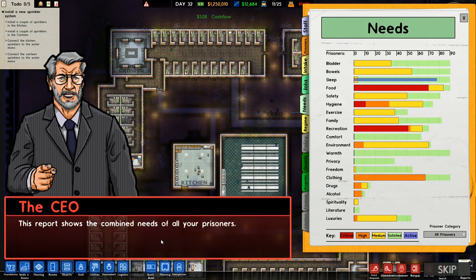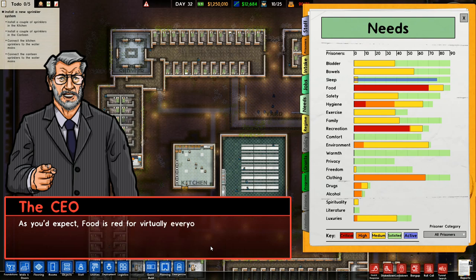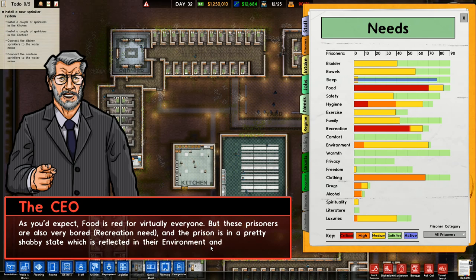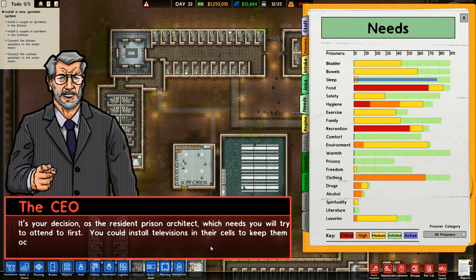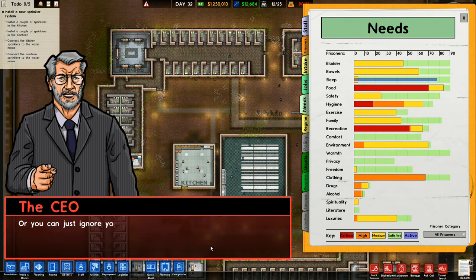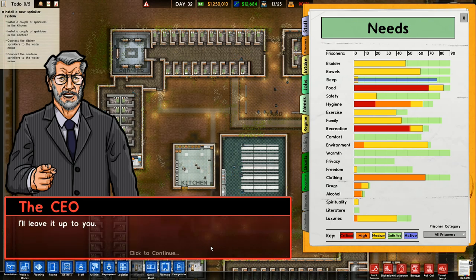Oh, here we go. New stuff. This report shows the combined needs of all your prisoners. Red means a lot of prisoners are angry about this particular need not being met. As you'd expect, food is red for virtually everyone, but these prisoners are also very bored - recreation is needed. And the prison is in a pretty shabby state, which is reflected in their environment and clothing needs. It's your decision, as the resident prison architect, which needs you will try to attend to first. You can install televisions in their cells to keep them occupied and hire some janitors to clean the place up. Or you can just ignore your prisoners' needs altogether and rely on brute force to keep your prison under control. I'll leave it up to you.